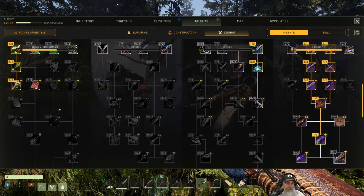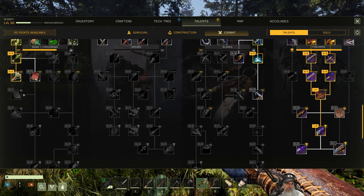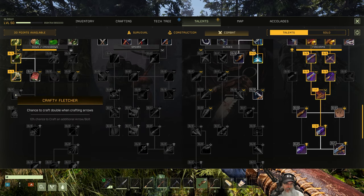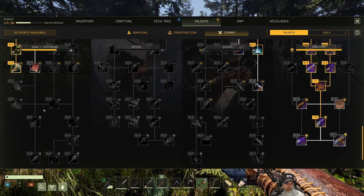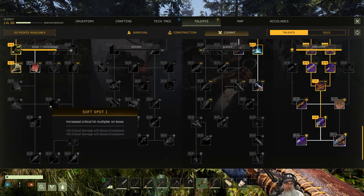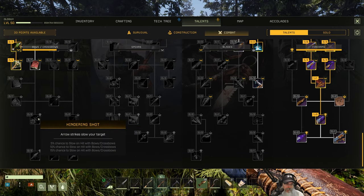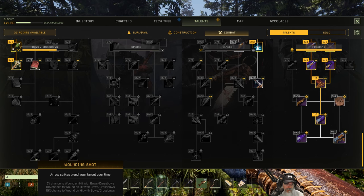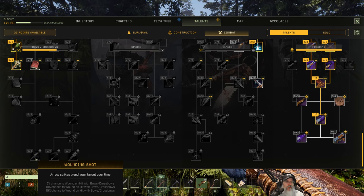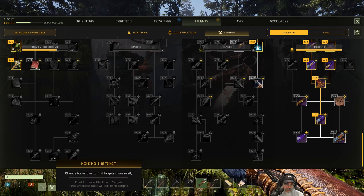Trained bowman — 10% wear of bows and crossbows, eh maybe. It looks like we have to unlock either this or this to get down lower. Lower: chance to craft double when crafting arrows, cheaper bow crafting — that could be useful. This seems pretty pointless to me. Increased critical hit multiplier — now that we would want for sure. 5% chance to slow hit with bows — that's useful. 5% chance to wound on hit with bows — bleed over time, wow, that would be useful as well.